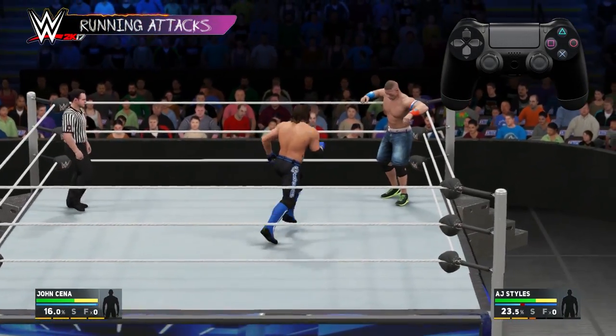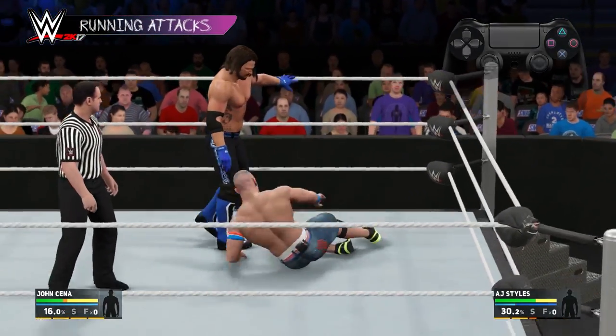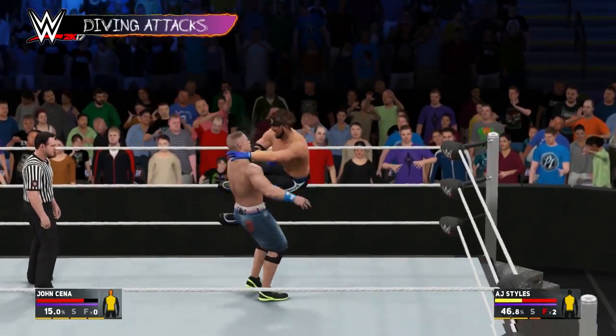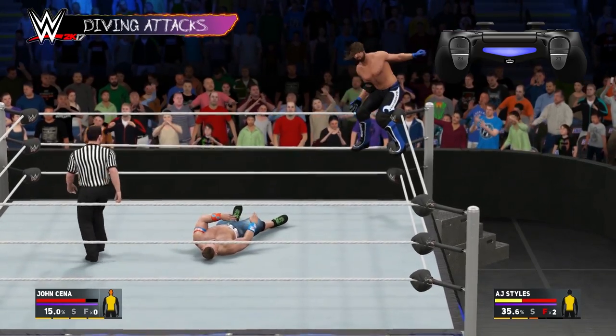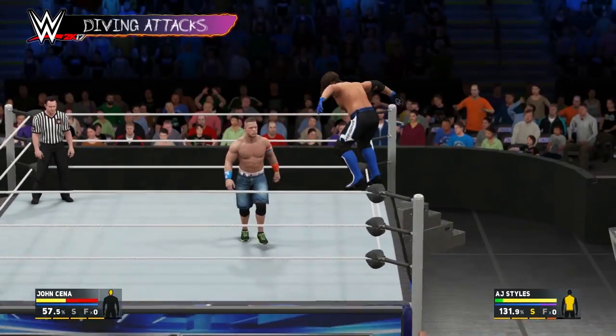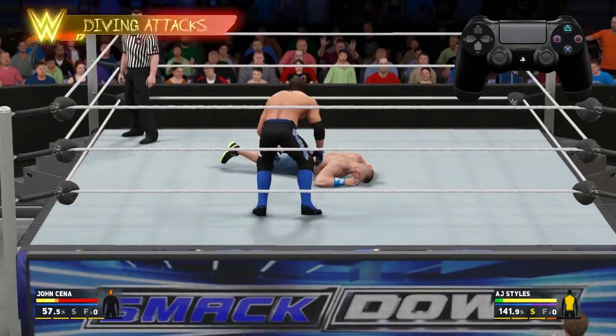Press strike or grapple while running at your opponent to do a running attack. You can perform diving attacks from the top rope or the middle rope. To climb the middle rope, stand near the corner and press the L1 button. Running towards the corner allows you to climb to the top rope. Once you're in position, press square to perform a diving attack.